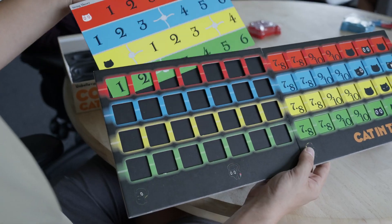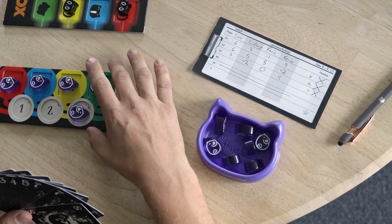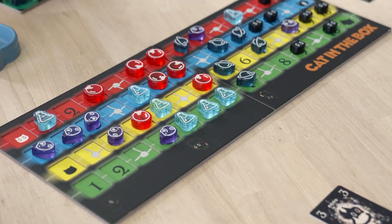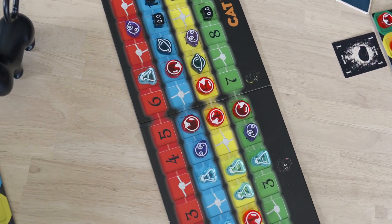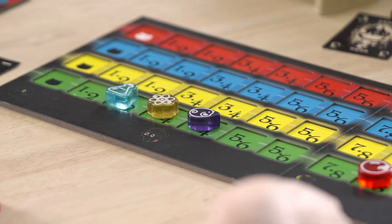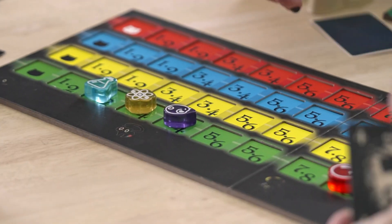Featuring two new expansions and supersized premium components. String Theory adds string connectors to the resource board for larger, contiguous areas. Doppler Effect reduces paradoxes by 50% and provides flexibility and control for token placement.